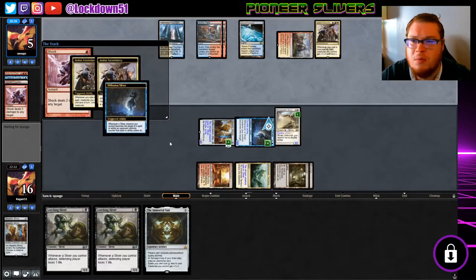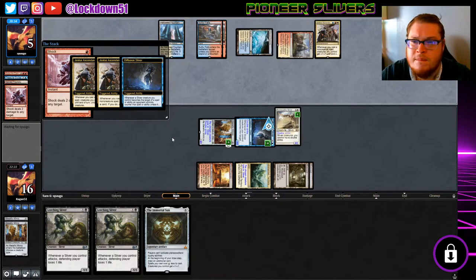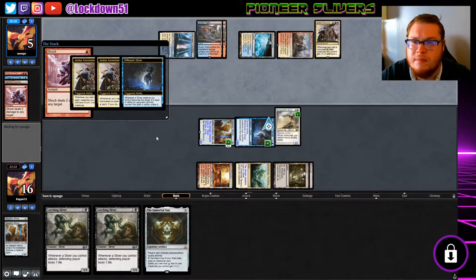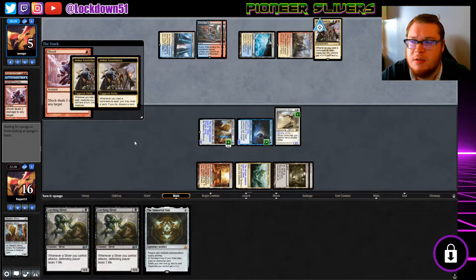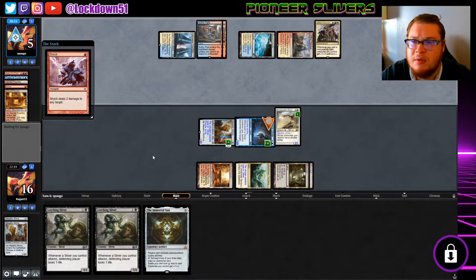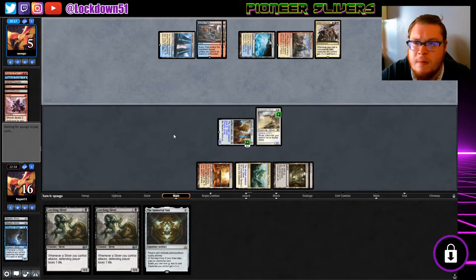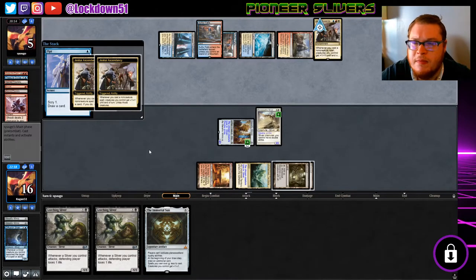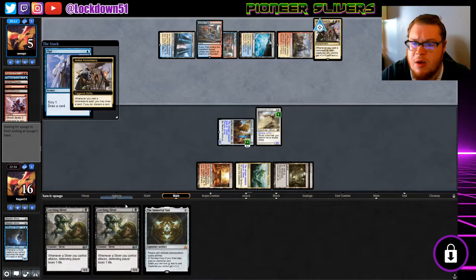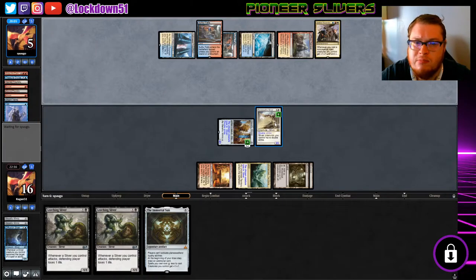They're going to Shock and pay full price for this guy now. They're still going to need a lot to survive. No matter what they throw down — can you kill another creature? Opts — not going to do it. No matter what, Leeching's coming down. I attack with the Mutavaults — you're basically dead. You needed blockers or a way to kill my Bone Scythe.